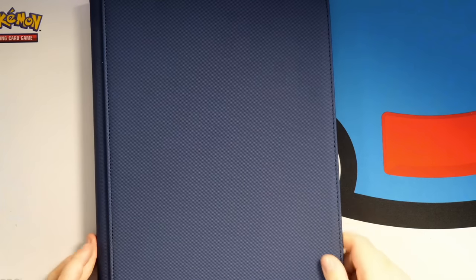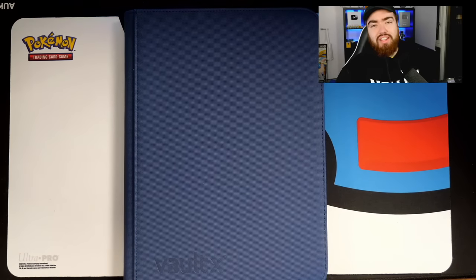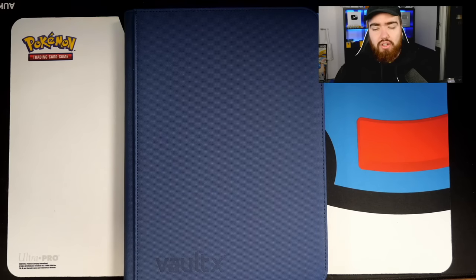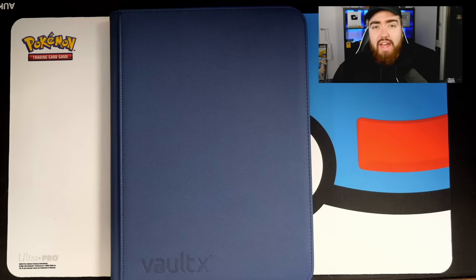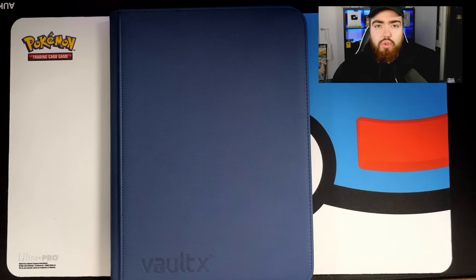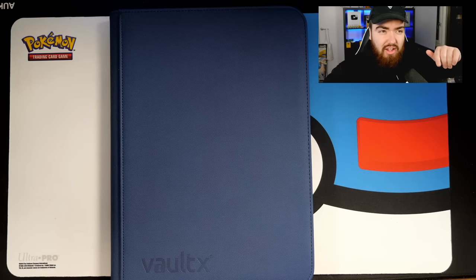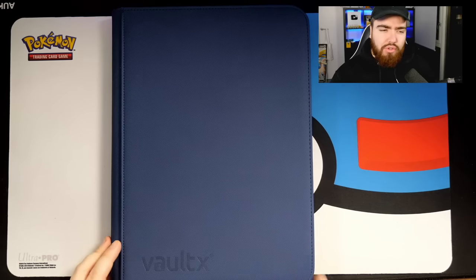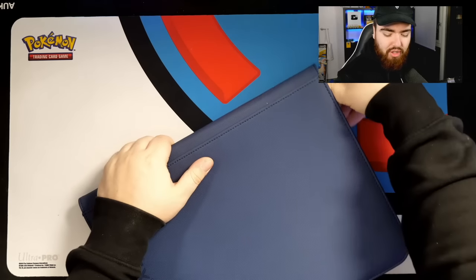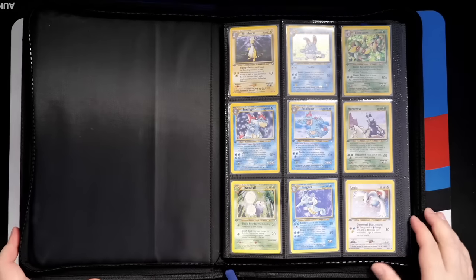We're going into probably one of my favorite binders. I have Team Rocket, Gym Heroes, and Gym Challenge ready to put into binders — I just need to move them over and replace some holos I took out to grade. I want to get all 15 WotC binder collections done — base set, Jungle, Fossil, Team Rocket all the way through to Expedition, Sky Ridge, Aquapolis. I've got Sky Ridge and Aquapolis; I still need Expedition, Neo Destiny, Revelation, and Neo Discovery. But this binder right here is a very special one — my favorite set of all time: the Neo Genesis first edition set.